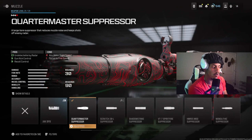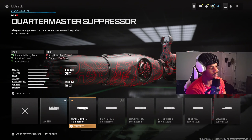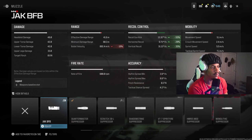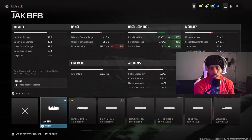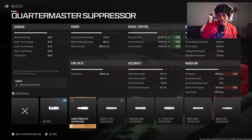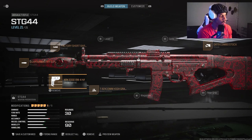First we're gonna start with the muzzle — the Quartermaster Suppressor. It's OP, everybody uses it, I love it. If not that, the JK BFB if you want that recoil control looking crazy, but you do lose a little bit of aim down sights. We don't need that for this gun, so we're going with the Quartermaster. You do lose a little ADS with it too, but it's worth it.